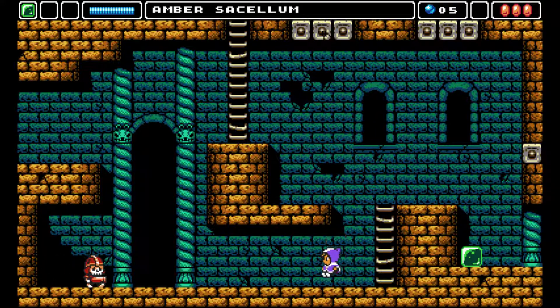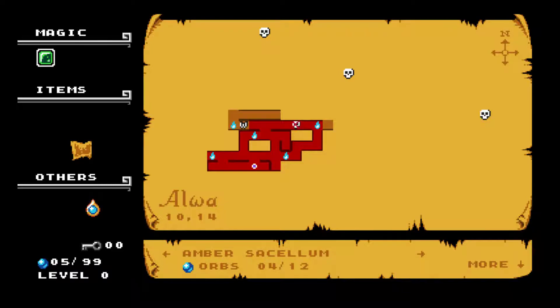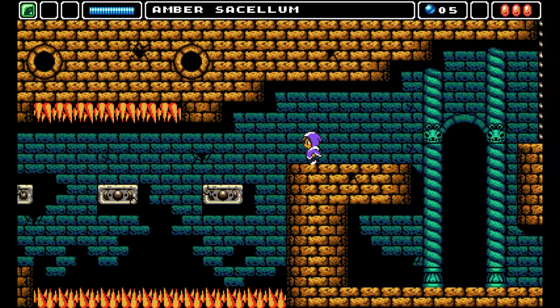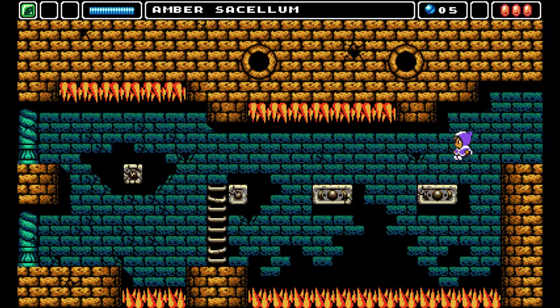It looks like a perfect place for a secret wall — doesn't it? Like here or something. But it isn't, unfortunately. Let's leave this place and go to the village, and see if we're missing anything. Probably want to go through here. Oh, this is an annoying place — you know what, just damage boost through it.